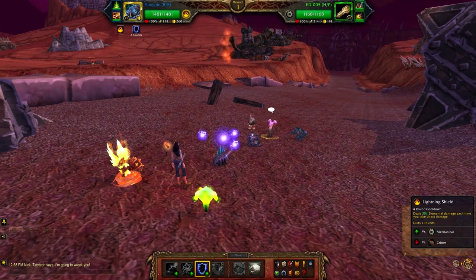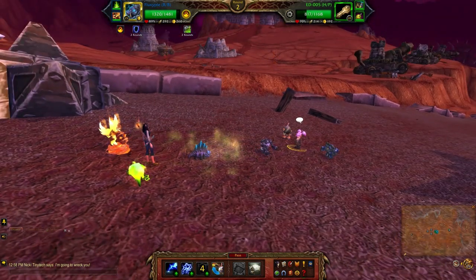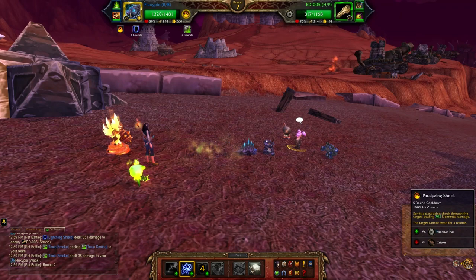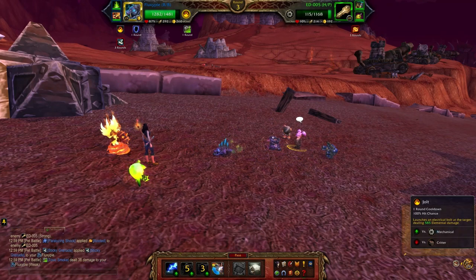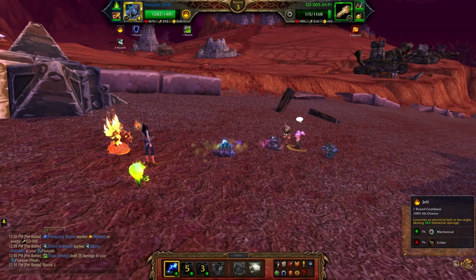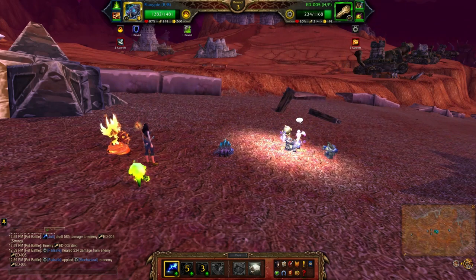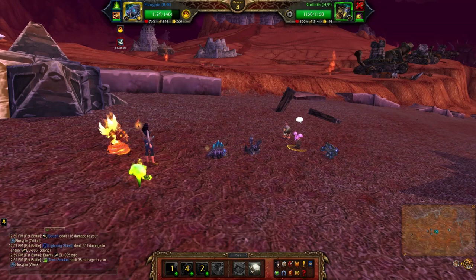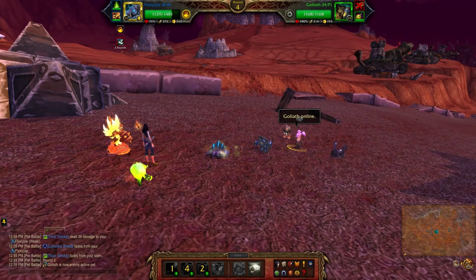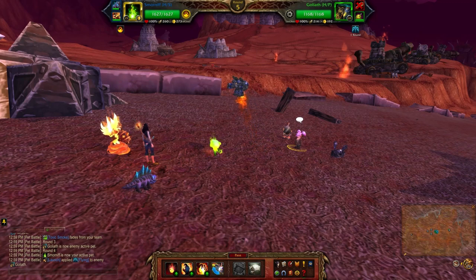First I'm going to apply my shield, then use Paralyzing Shock and Jolt. I still have one round of my shield going which kind of finishes him off. I'm just going to switch to my second pet to give him a little bit of playtime as well.